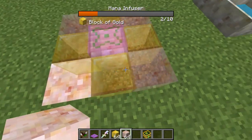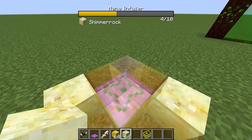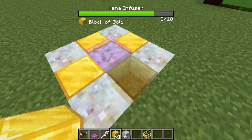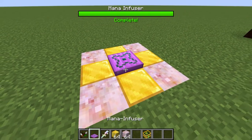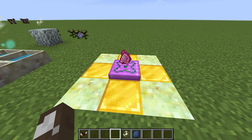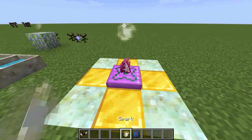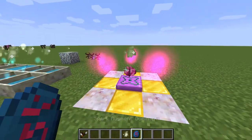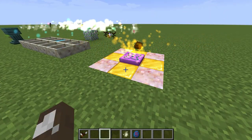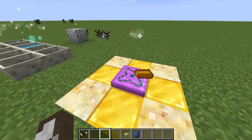You can combine the Shimmer Rock with some gold to create the Mana Infuser structure. At this point, you can put down a Dragonstone, a Lamentium, and a Pixie Dust with a Spark on top with a Dominant Augment, and that's going to create Alf Steel. It does use two full mana pools, so quite a lot of mana.